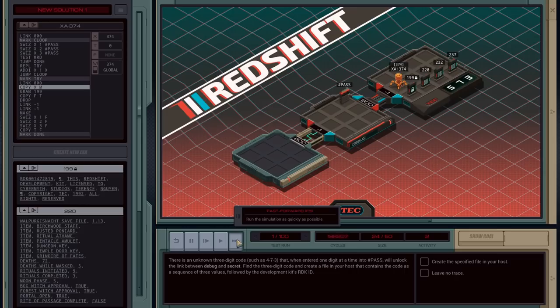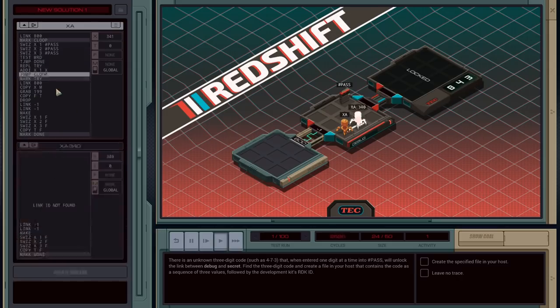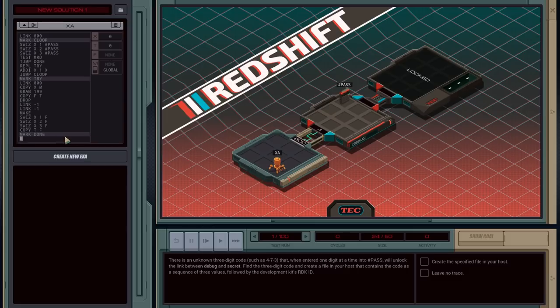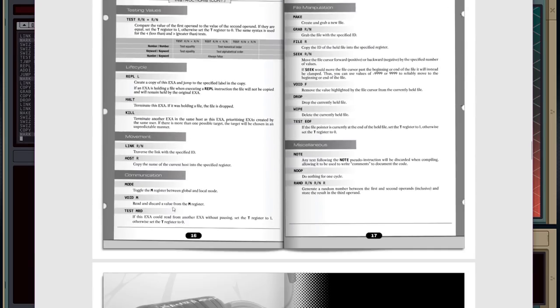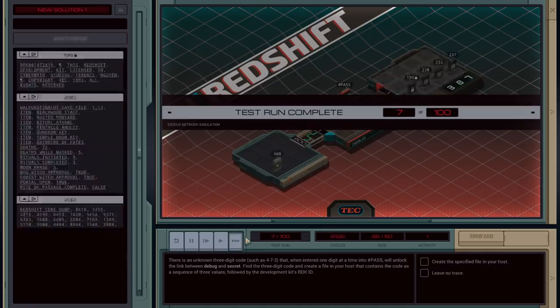I need to write the values of T into F, then drop the file or halt — simultaneously drop and halt here. Something happened. We need to copy X to M, but this thing has died already because nobody read from M. I can void M — read and discard a value from the M register. I need a halt here. There we go — test run complete, getting values, hacking the system.